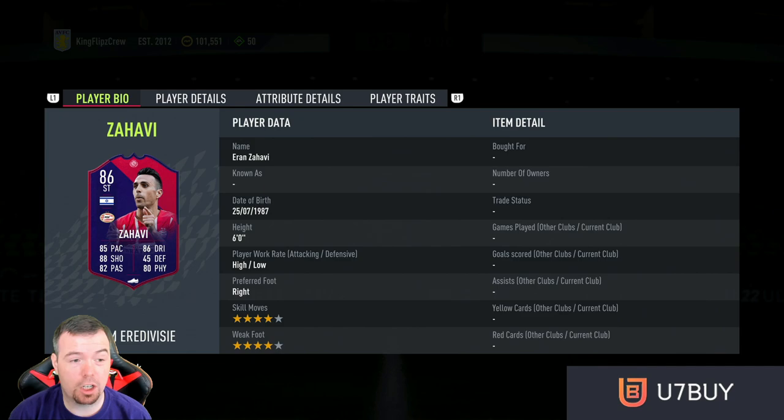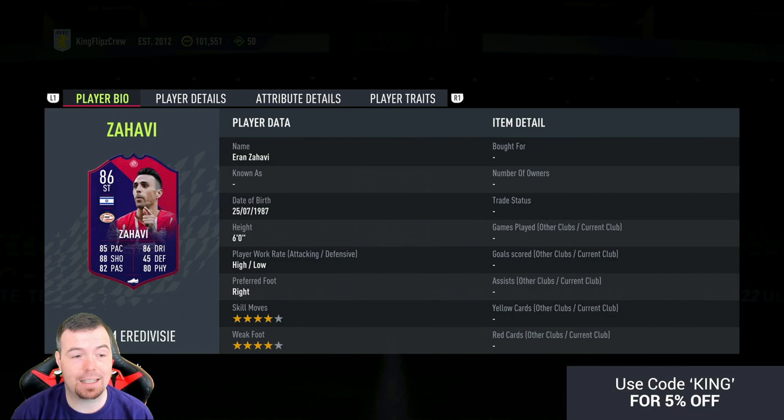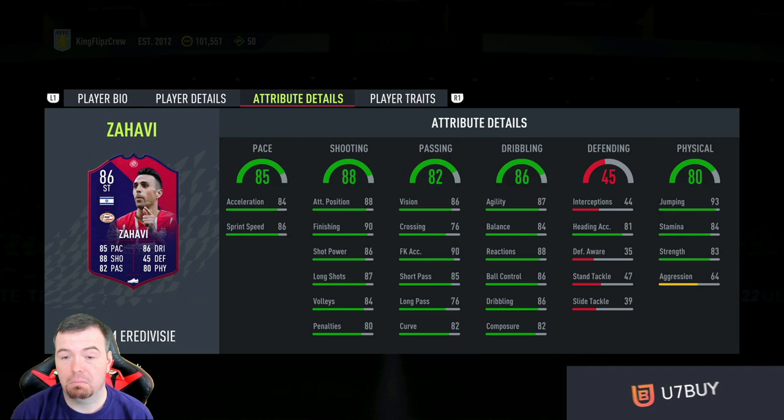He's actually one of the cheapest 86s in the game, so that's a dub. 86 rated with 85 pace, 88 shooting, 82 passing, 86 dribbling, 45 defense, and 80 physicality. High/low work rate, six foot, four-star skills, four-star weak foot. In my opinion, I'd do this and keep it because of the Eredivisie.